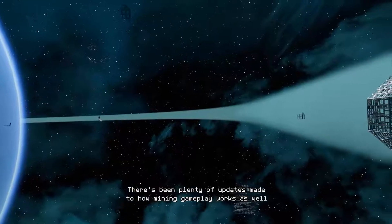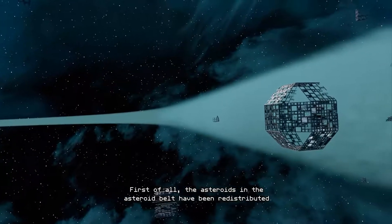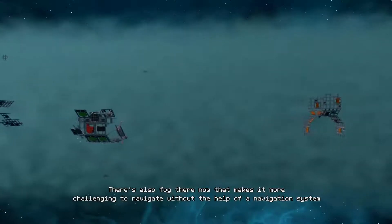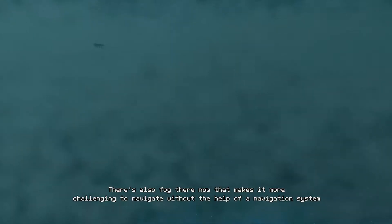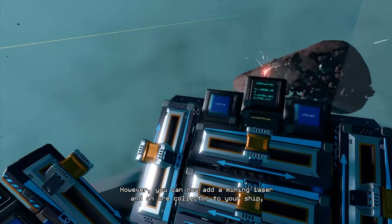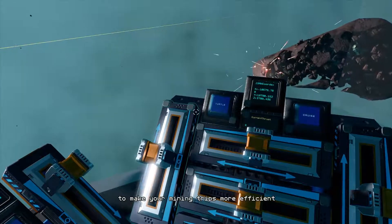There's been plenty of updates made to how mining gameplay works as well. First of all, the asteroids in the asteroid belt have been redistributed. There's also fog there now that makes it more challenging to navigate without the help of a navigation system. Miners also need to keep in mind that ore weight now has more of an impact on the ship, and some ores are heavier than others. However, you can now add a mining laser and an ore collector to your ship to make your mining trips more efficient.